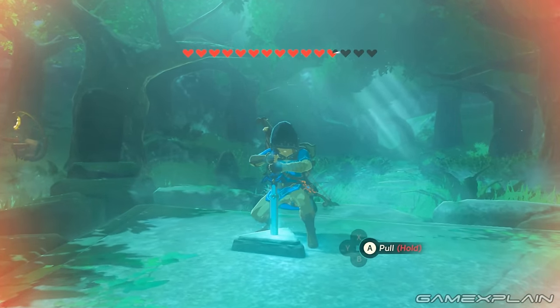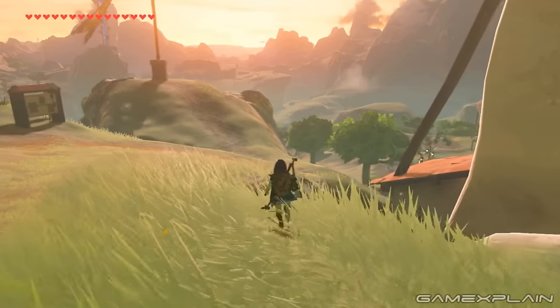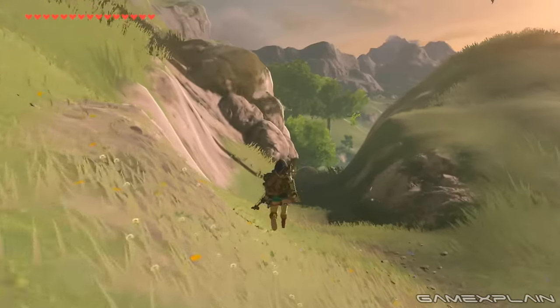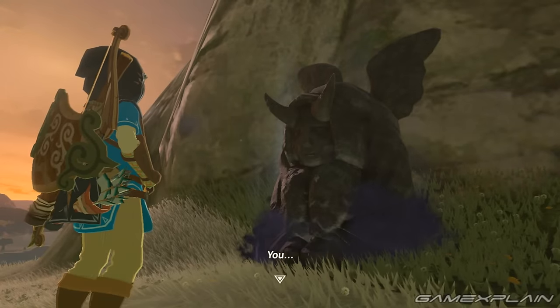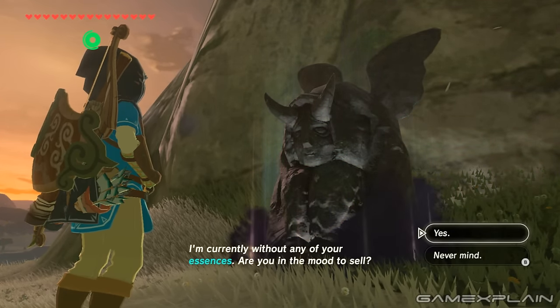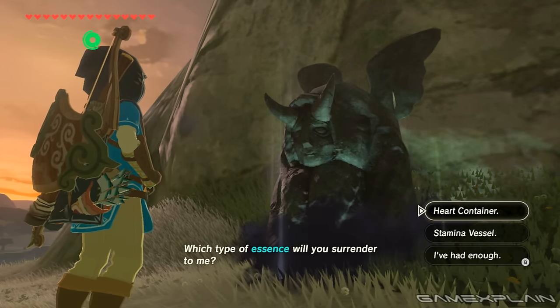You need 13 hearts in total. Fortunately, there's a shrine nearby that you can use to easily return to the Korok Forest. And if you're close to that number but not quite there, you can go to Hateno Village. Near the western entrance behind a rock, you can find the Horan Statue. Talk to it and you'll be able to rearrange the amount of hearts and stamina vessels you have. Because bonus yellow hearts don't count, you can use the Horan Statue's small fee to help reach the 13 heart requirement.